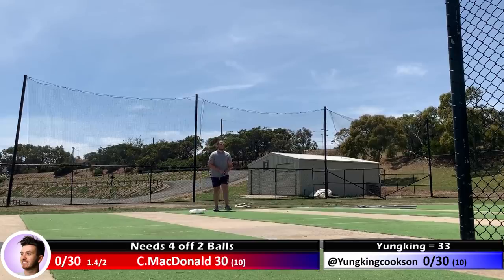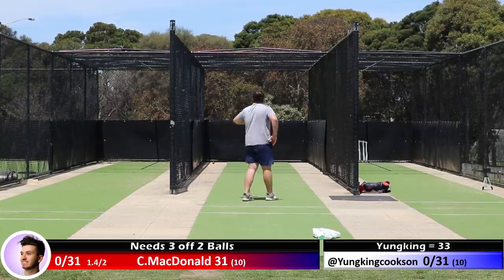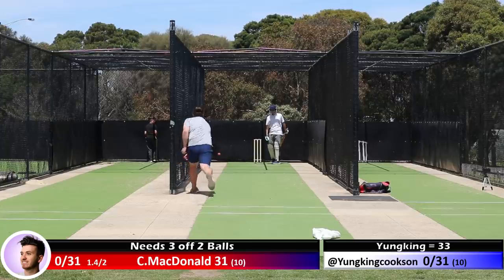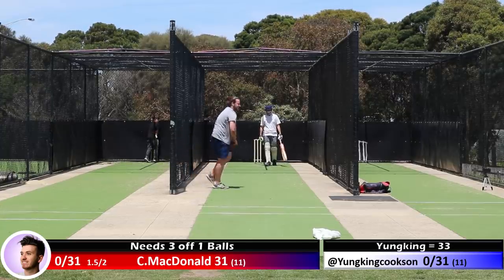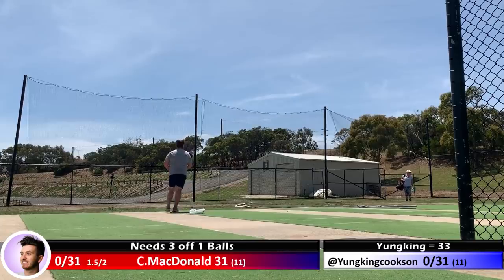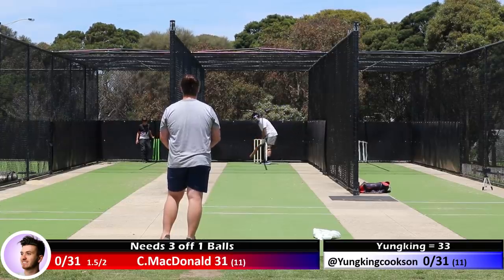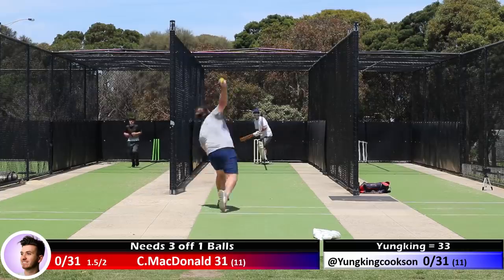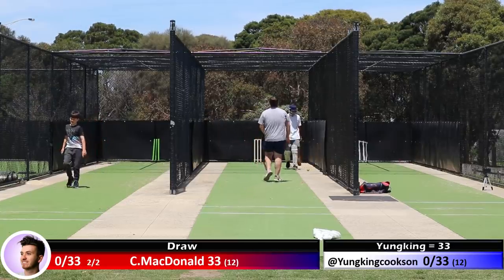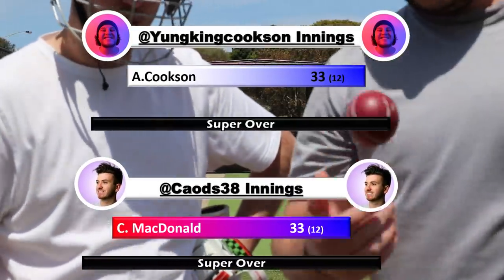He needs four runs off two balls. What has Cookson got in his kit bag? He's bowled one slightly wide. Three runs off two balls. The cricket ball has come on a little bit quicker, so McDonald didn't quite get to the net — it doesn't count as two. He needs a boundary to win. A four or six will get him home; if he knocks it into the nets for two, it will be a draw. Cookson coming in — the ball is the indoor cricket ball — and he's pulled it for two runs. We have a super over, ladies and gentlemen! It is a tie, both on 33. Remarkable scenes here at the Wacker.